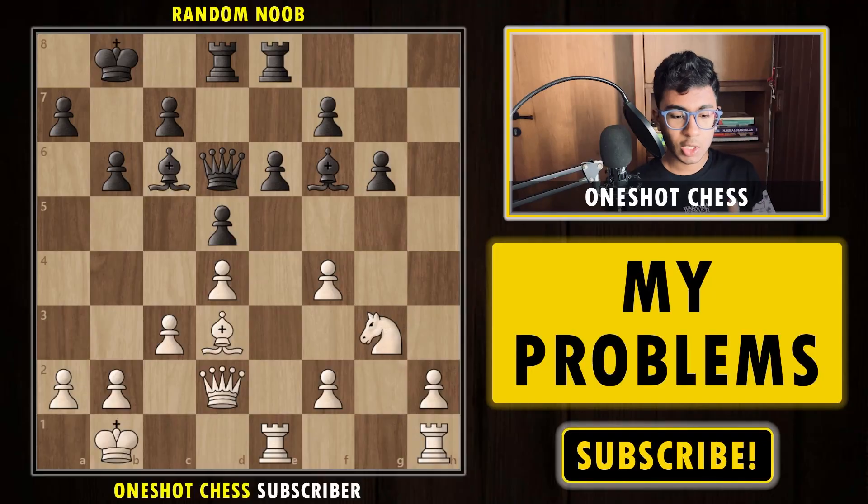In today's video we are going to address the second question: what is the problem in our position? For example, if I'm playing with the white pieces, what problems am I facing? I'm going to find those particular weaknesses and work to eliminate them. We are again going to discuss five critical diagrams.